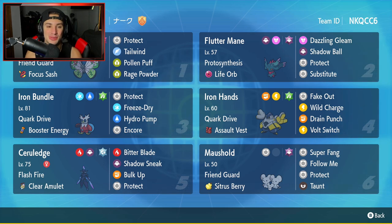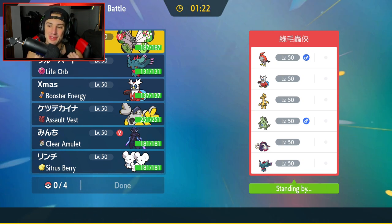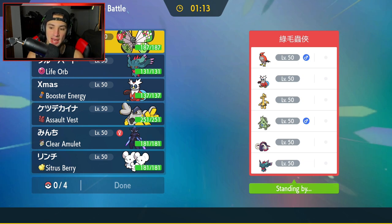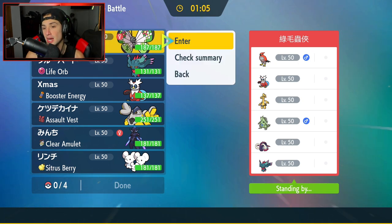Hopping into match number one — let's grab ourselves a victory. We're going up against a very strong team: Talonflame, Iron Bundle, Goldengo, Tyranitar for weather control, Great Tusk, and Fluttermane. Very strong team on the special defensive side. I feel like Vivillon has to lead for tailwind control so I'm going to go Vivillon.